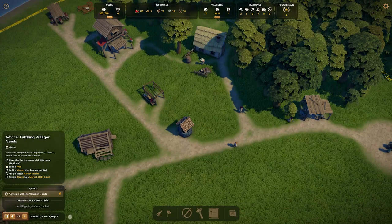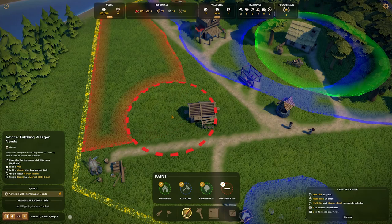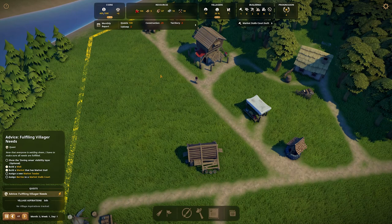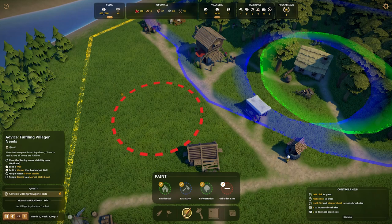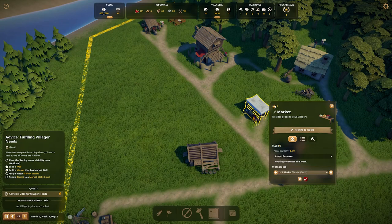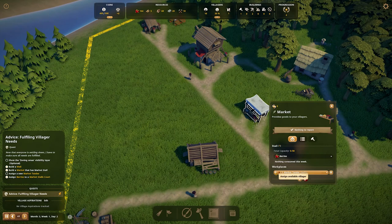If we didn't like that pathing, we could use our forbidden tool to say 'don't go that way' and cut them off — they would go around it. Or if you really wanted to force them a certain way, you could draw a line all the way so they're forced to go a certain direction. I believe once you get them on a path system and then remove the forbidden zone, they'll stick with their established route — you don't always need to keep the forbidden land there constantly. We now have a villager available and we're going to assign them to sell berries, completing our objective.